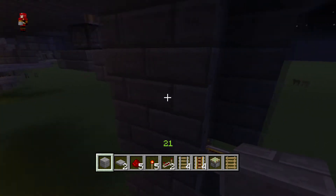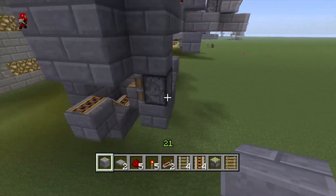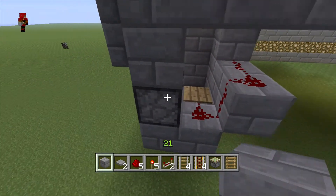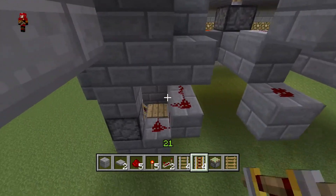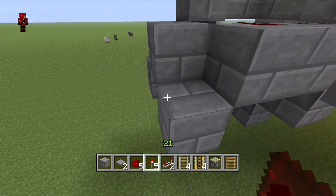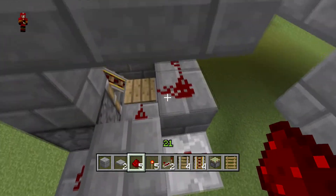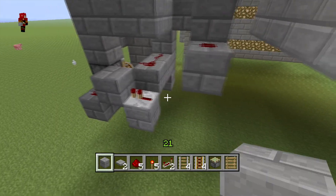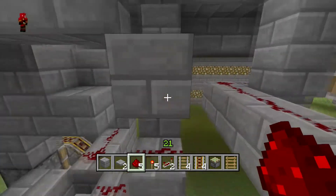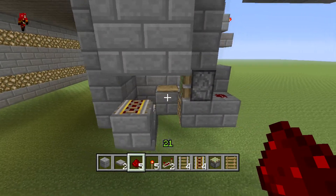Switching to daytime so you can see better. This is all connected — good. Fill in those two blocks and connect this to the piston's redstone. Put a repeater there, redstone there, and a block there so it doesn't intercept. Put some redstone there to power the pressure plate when needed. When you step on that pressure plate it'll push the cart out.